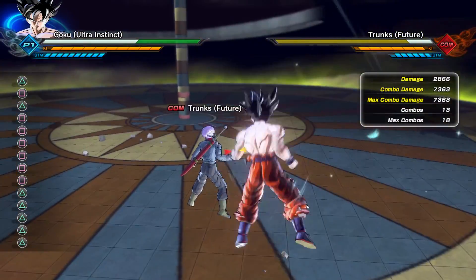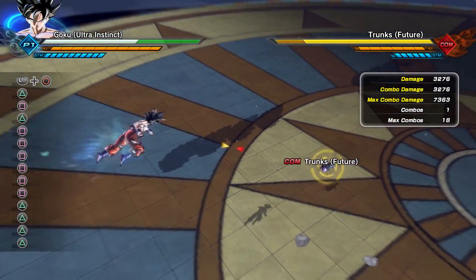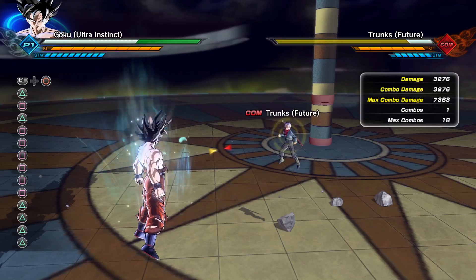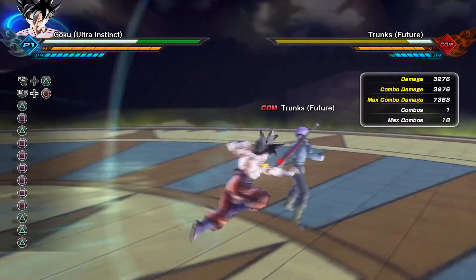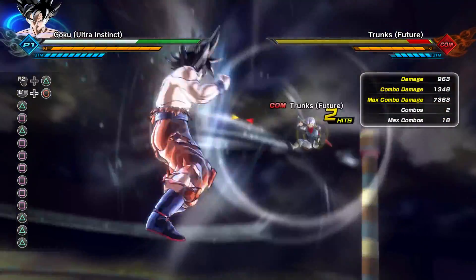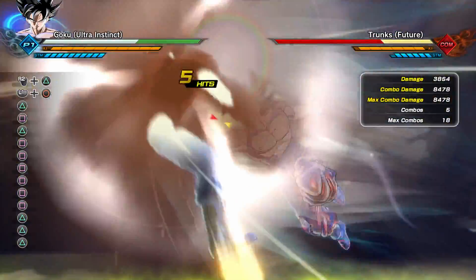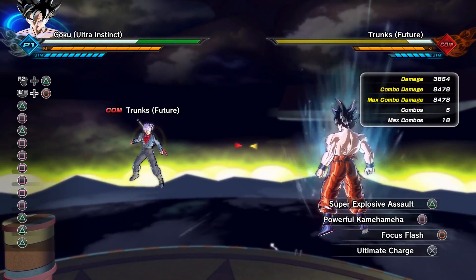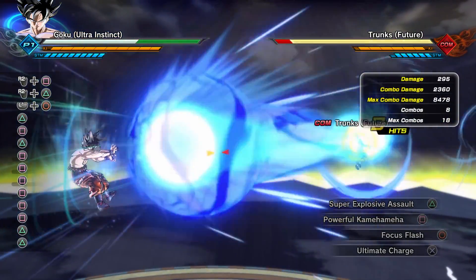His grab is going to do a total of 3,276 damage — that's absolutely crazy. We're not going to showcase his stamina break again since we already did that with the other version. Now let's move on to his super and ultimate attacks, first starting with Super Explosive Assault. Super Explosive Assault on this version is now going to do a total of 8,478 damage.